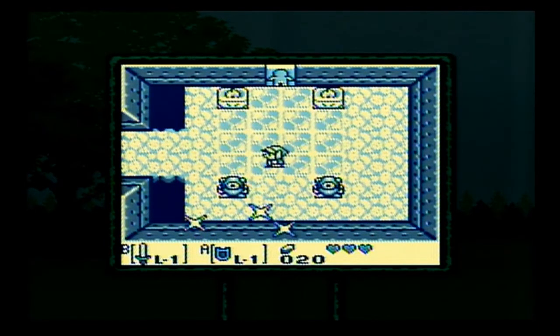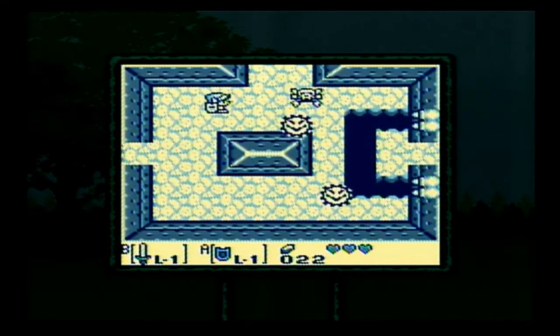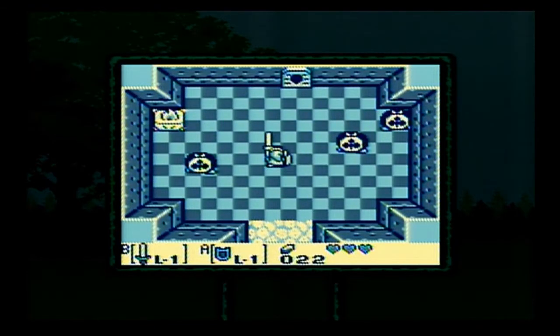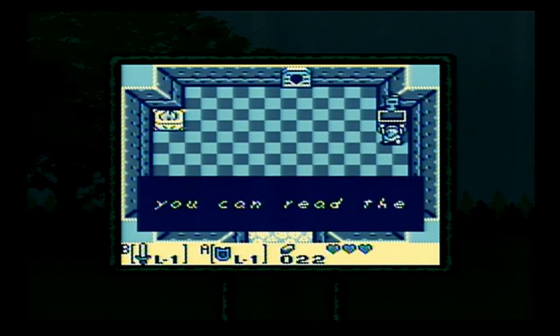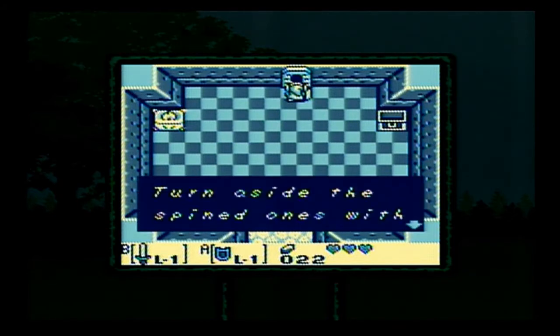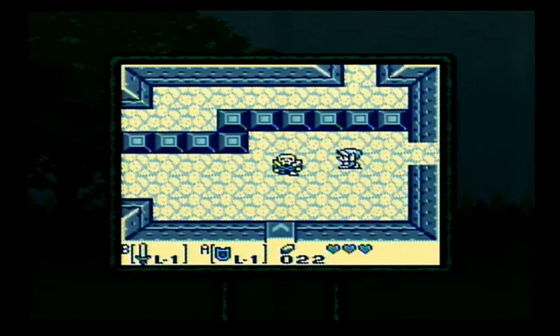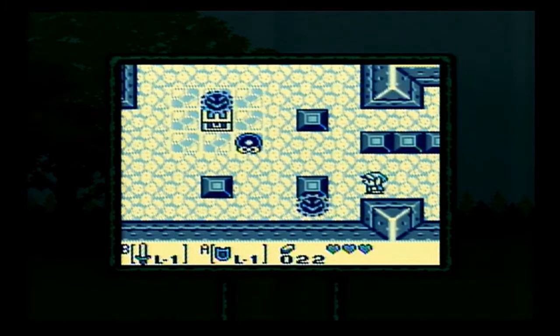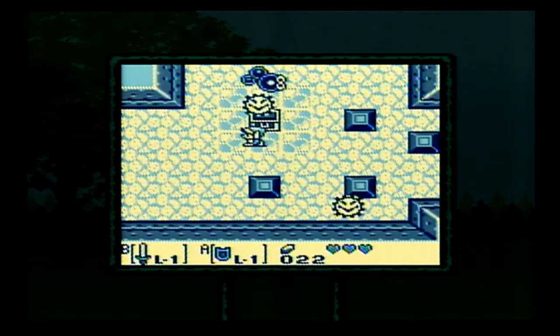That door up at the top is a one-way door — when we go through it, it's going to flip around so we can't go back the other way. Now we can use our key and we're gonna find these really annoying card enemies. You almost want to try to get all three of them in the same area and hit them all with one sword swing. Their suits all have to match in order for them to be defeated — if they don't all match, they just reset. It's usually best to leave the room and try again. You want to get at least two of them so that two will always be the same suit, then time the third one.